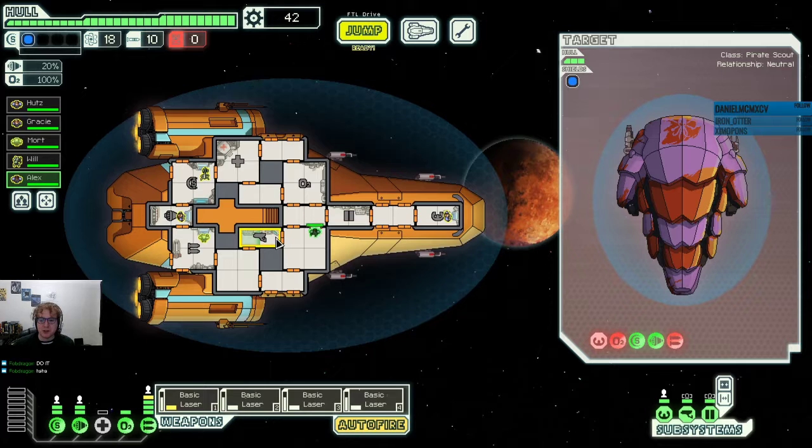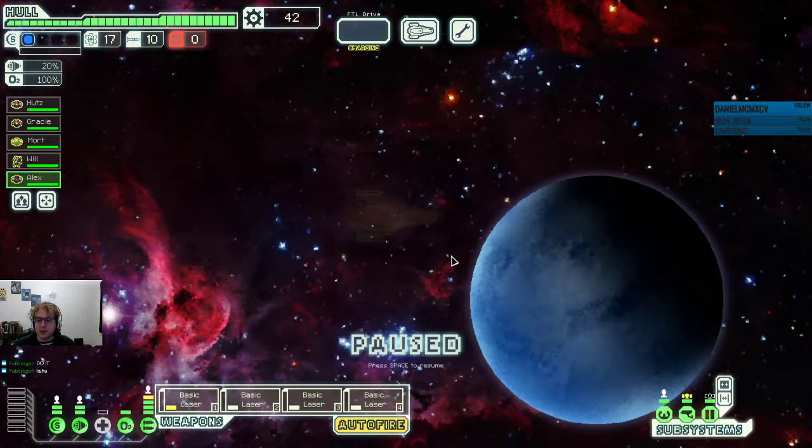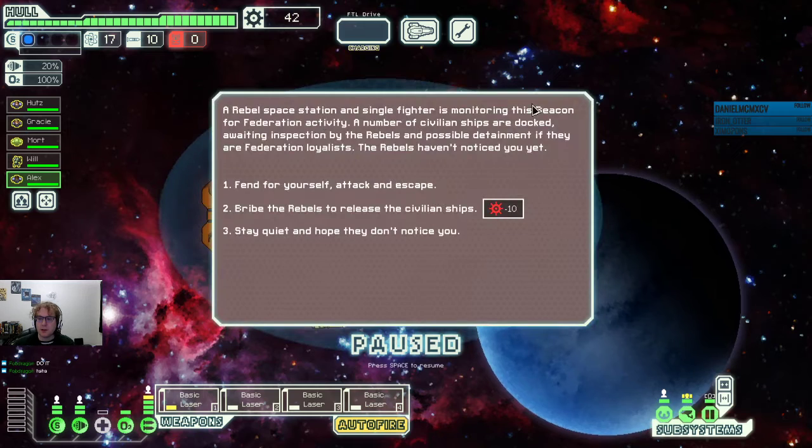I need somebody in sensors. This is a free upgrade to sensors since the setup is now manned, and that will give us information about their ship. So we can do one more run with the basic lasers. A rebel space station and a single fighter is monitoring this beacon. Federation activity — a number of civilian ships are docked awaiting inspection by the rebels and possible detainment if they are Federation loyalists. The rebels haven't noticed you yet, so we can fend for ourselves, attack and escape — which automatically gets us a ship. That's good scrap.